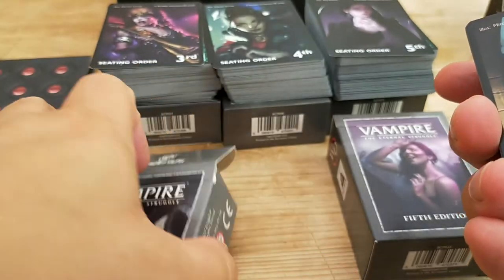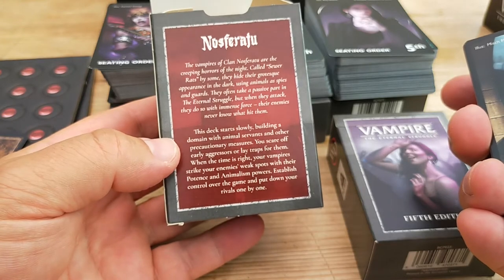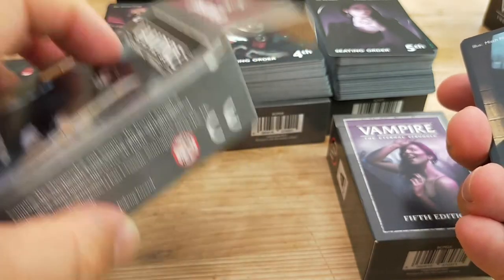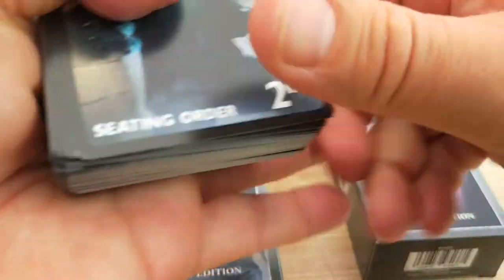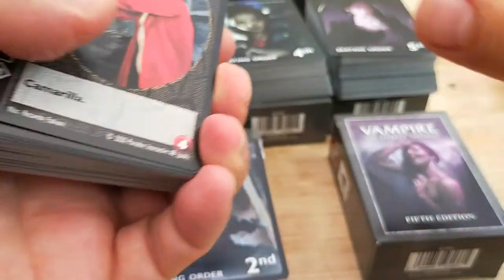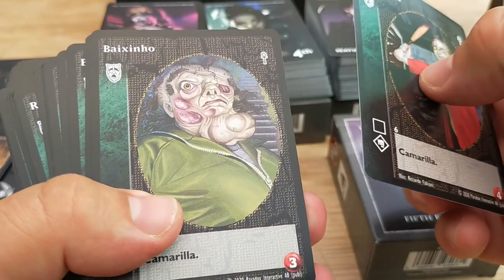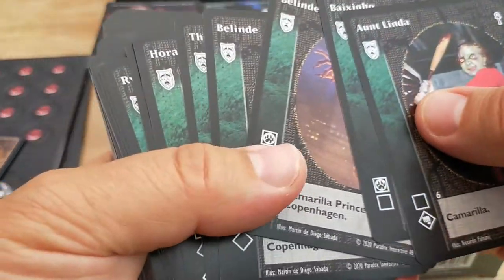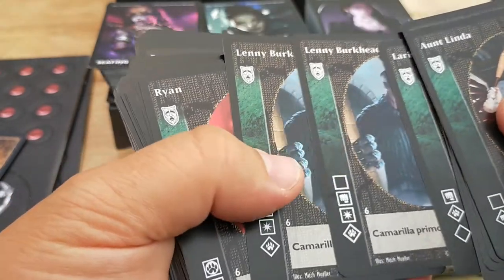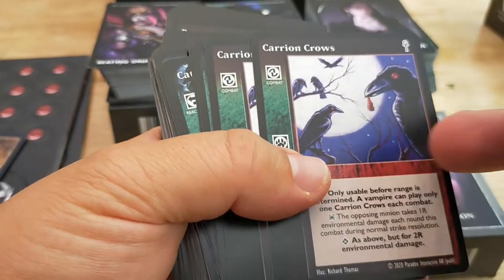Nosferatu is a deck that slowly builds with animal servants and other precautionary measures. You scare off early aggressors and lay traps for them, then you strike with potence and animalism. So this is a slightly slower burn deck, maybe a little bit bluish. As you can see, they recommend this goes second. We've got some great characters in here: Aunt Linda, Baxinou, Belinda, the Dowager, Horace, Larissa, a couple of them, Lenny, a couple of him, Ryan, Wanuka, and then Carrion Crows, which is a ranged attack.